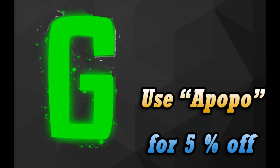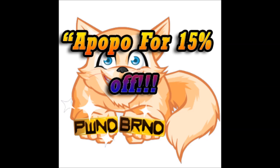If you guys are looking for some cheap grips, go check out Gradient Grips and use code 'apopo' for 5% off — link is in the description. For your clothing, go to PWND Brand and use code 'apopo' for 50% off.